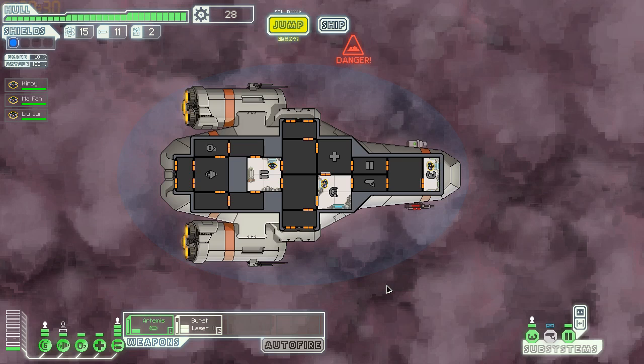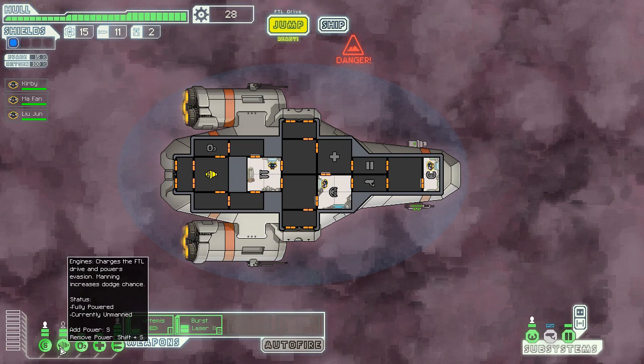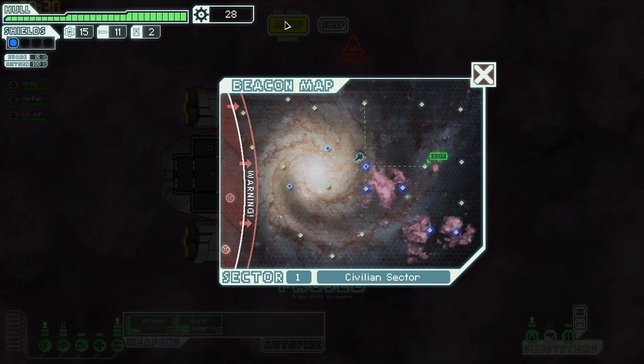I usually would put power into my shield, but I don't have a lot of scrap, so I'm putting it into my engines — it lets me evade better. Even 15% evasion counts in this game. Now the exit is right there and the bad guys are over here. You never want to go back, because you might fight an elite rebel fighter ship and they're pretty strong. You can escape a battle but you have to wait for your FTL drive to charge up before you can leave.